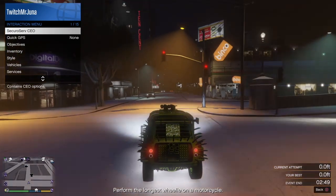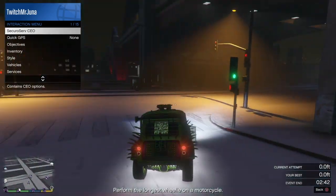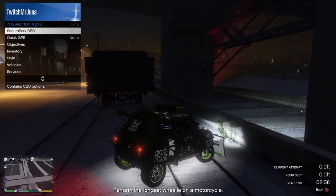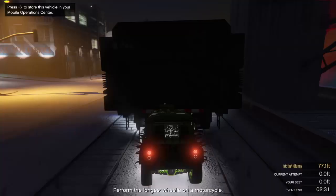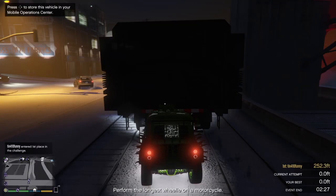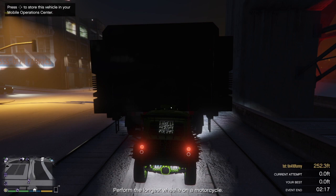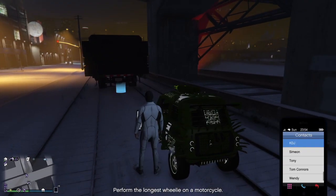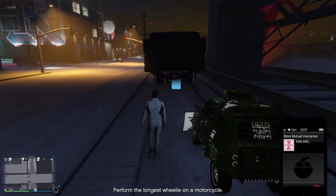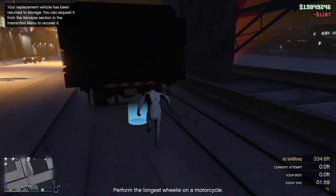With your interaction menu open, drive into the back of your MOC, and as soon as your car is on that blue circle you let go of it. What should happen is it should drag you in. If it doesn't drag you in the MOC — as happened in the gameplay right now — to fix this issue you're just going to have to repair your vehicle and then restart the process. If you are dragged inside your MOC with the Issy, skip to the last part of the video.